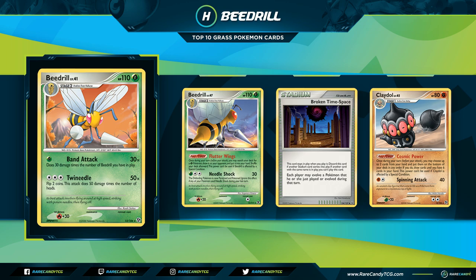Our first honorable mention is two Beedrills that made up the Speed Drill or Lux Drill deck from the 2009 era. The first Beedrill is from Rising Rivals, with a Poke Power called Flutter Wings: once during your turn before you attack, you may search your deck for a Grass-type Pokemon, show it to your opponent, and put it into your hand — a powerful engine piece. The Beedrill from Great Encounters has an attack for one Grass energy called Band Attack that does 30 damage times the number of Beedrill in play.